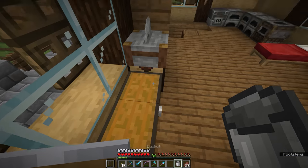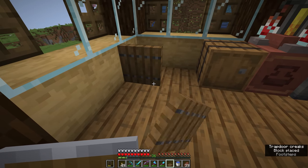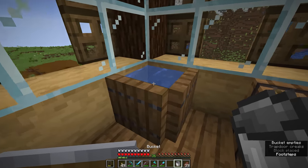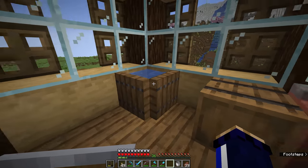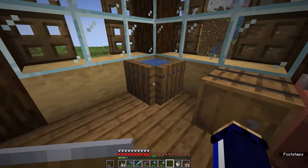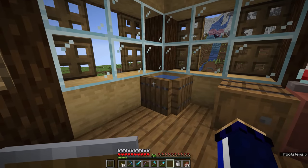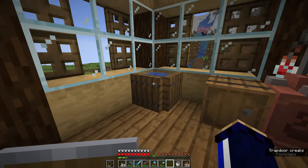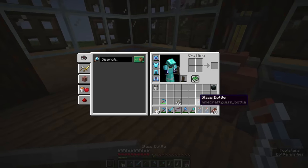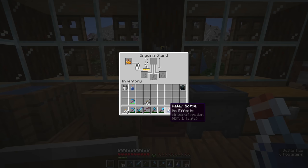Our cauldron is empty and we need to collect another water source from outside. Conveniently, water bottles can be refilled from a single water source that will not deplete. What I typically do is put four spruce trap doors completely surrounding a block and fill that central block with water, making something that looks like a barrel of water. Then even if we put all the water in the cauldron, we can take our three glass bottles and fill them whenever we want from this water source.